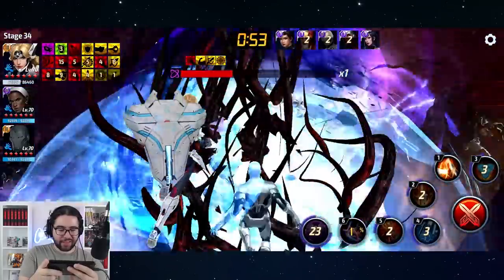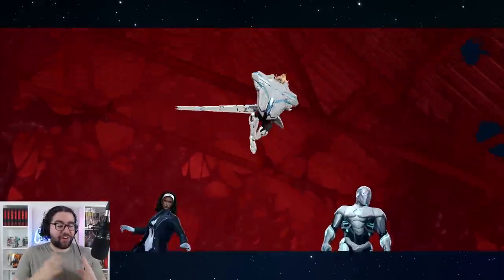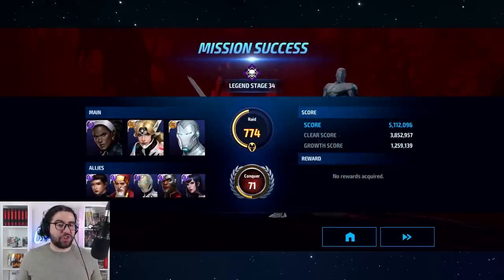Because she can charge her tier 3 up faster than the old Sharon, it actually counts. She ends up finishing that with a minute and 53 seconds left, which means she could clear it even faster with a support character — like Ebony Maw, for example.